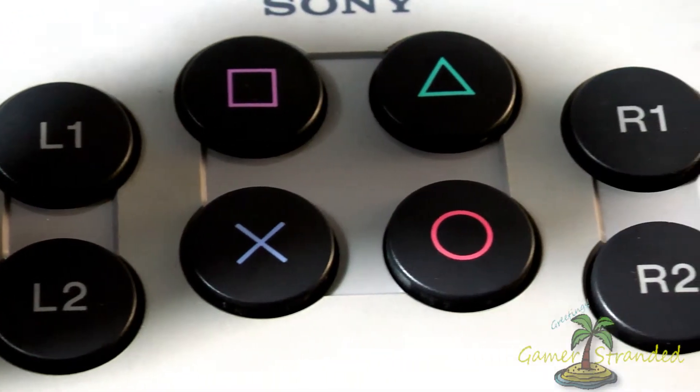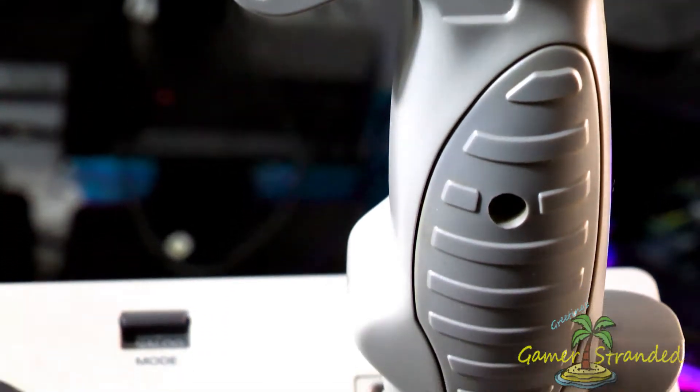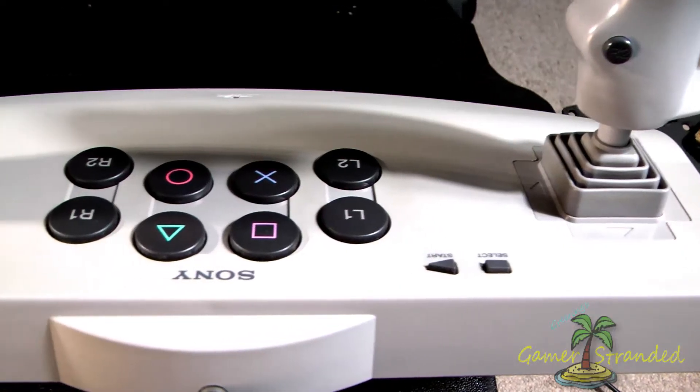This episode is all about this beast right here, the PlayStation Analog Choice Stick, better known as the PS1 Flight Stick. Released in 1996 to some mixed reception, mainly because of the high price and just the sheer mass of this thing. But to be honest with you, I am personally quite the fan, and I really couldn't go back to any flight sim without it.